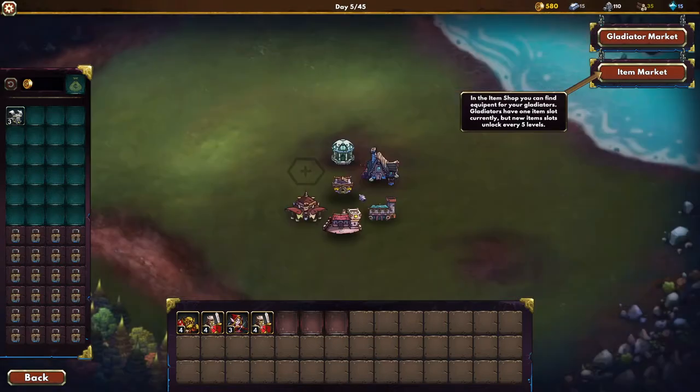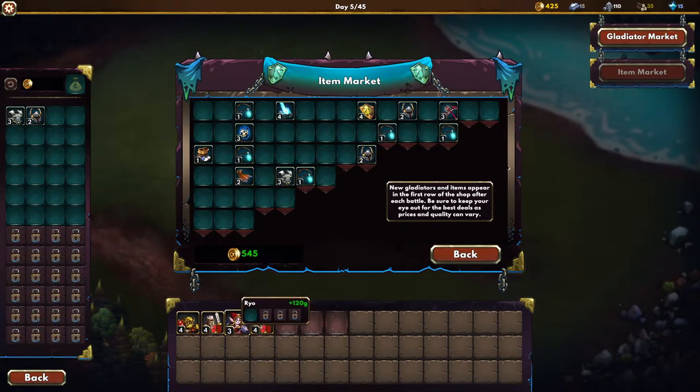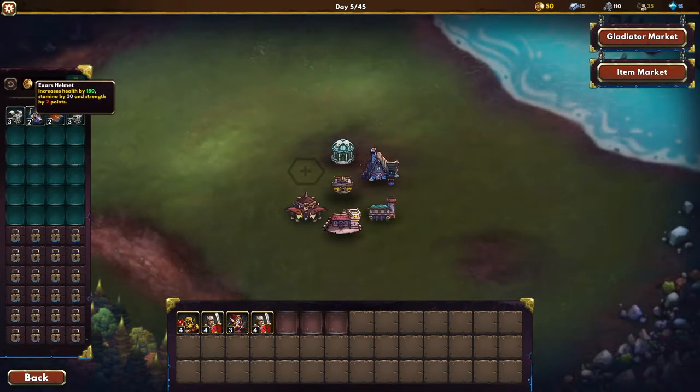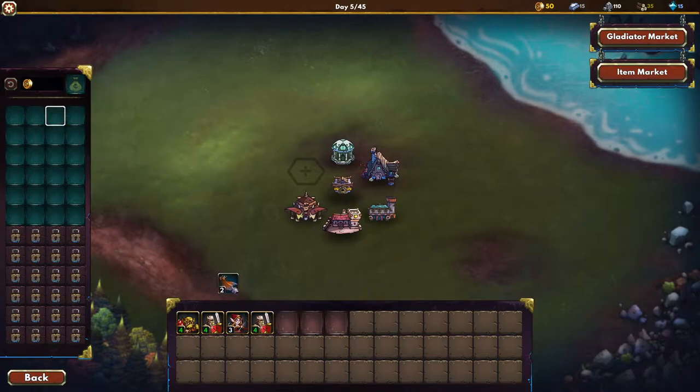Kind of want to go with Temple of Light. Let's go to the item market and get some stuff for the boys and the girls. This increases health by 150, stamina by 30, strength by 2 points — kind of want to buy this for my berserker. She needs agility, so we can buy this for her. We want to equip this to the berserker, this on the knights — this will make them stronger — and this on the archer. I think we are ready.